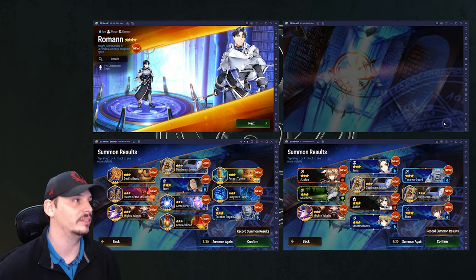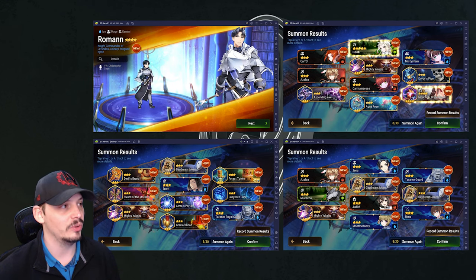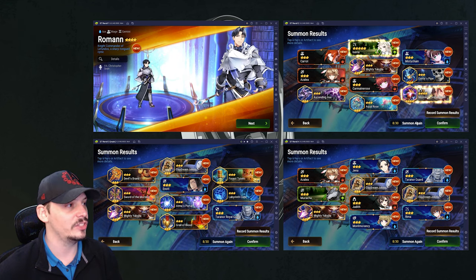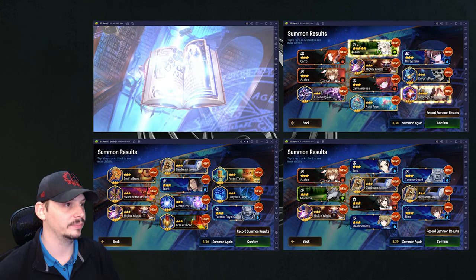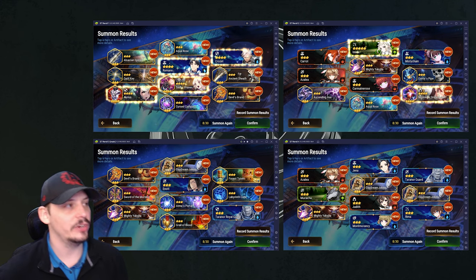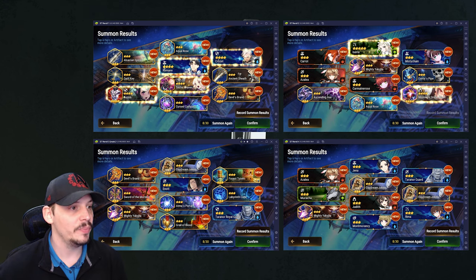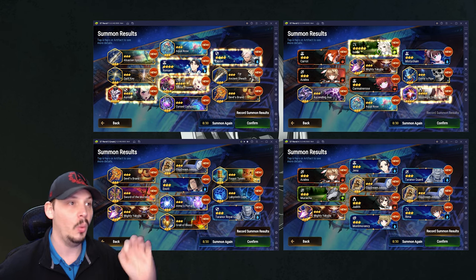On one of the instances we finally got Iseria! Now it's time to show you how to save a roll. Looking at the pull, we have a four-star artifact Moonlight Dream Blade - actually pretty good - and Carrot, who's useful later on. Everything else is a bit of a dud. To save, click the 'Record Summon' button, and that locks in your result. We've got an Iseria account, but we'll keep going to try for something better.